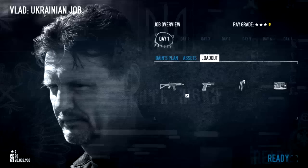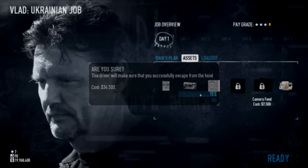an easy way to do that is to first buy a Ukraine job. You're going to want to get the expert driver just to be safe. You're going to need to have tripmines and have them upgraded to the ability to have C4.